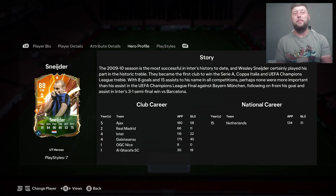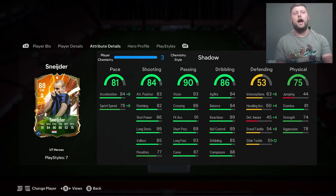At the moment he's coming in at around 600K, fluctuating between 600 and 700. Yesterday he was going for about 680, this morning around 600. He's definitely one of the better hero cards - we were waiting for him and thought maybe he could have been an icon, but with the introduction of heroes it was written in the stars for him.